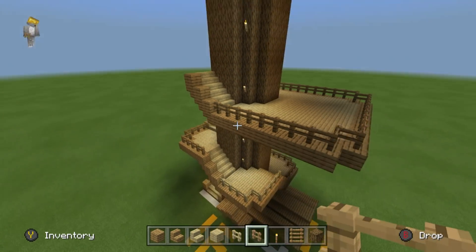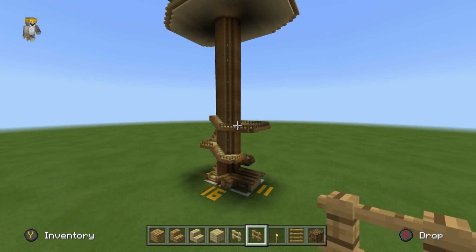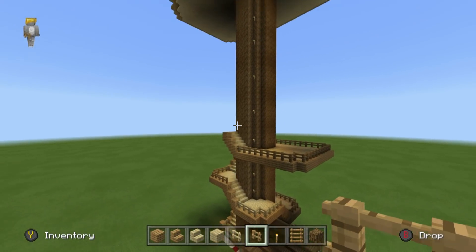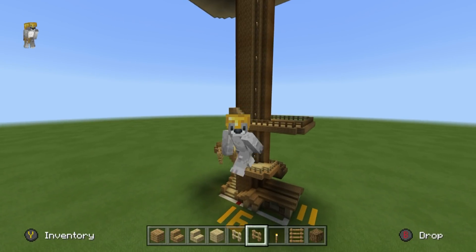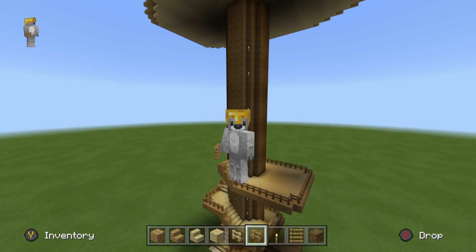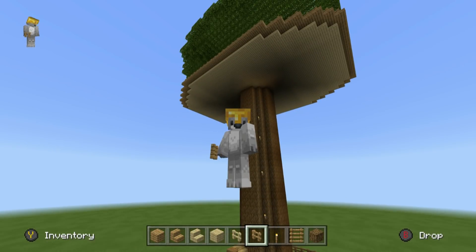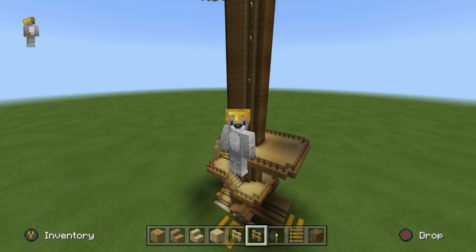I'm going to show you how to make a little farm and all sorts, but basically what I'm going to do now is take what I've done and do it one more time. I've shown you enough that you can repeat that as many times as you like. I want to make it so the staircase goes around at least one more time, make another platform, and then I'll show you how to make the ladders all the way up to the top of the tree.